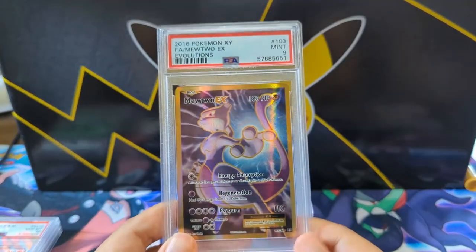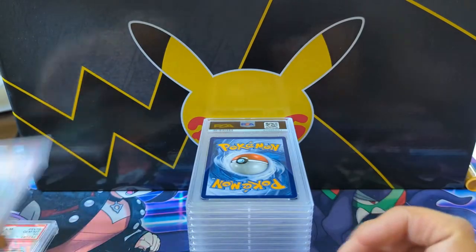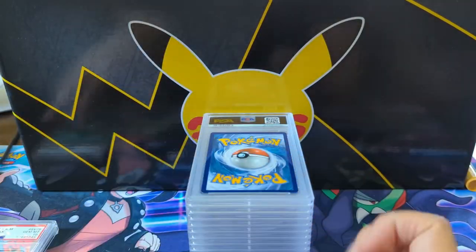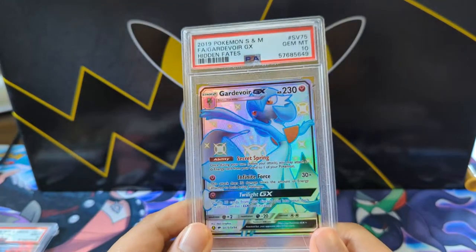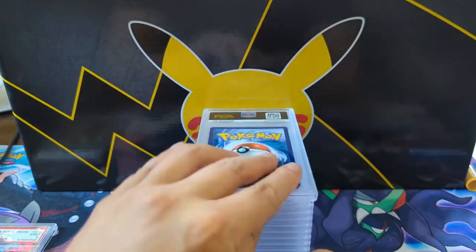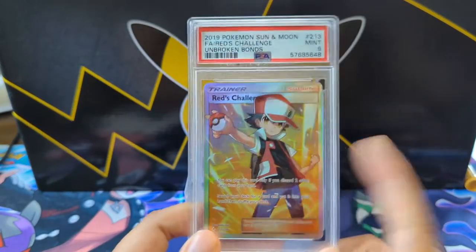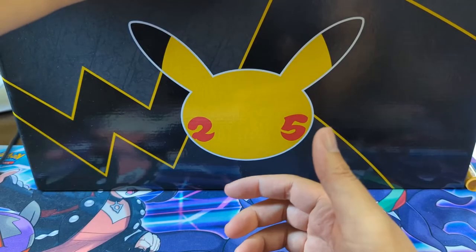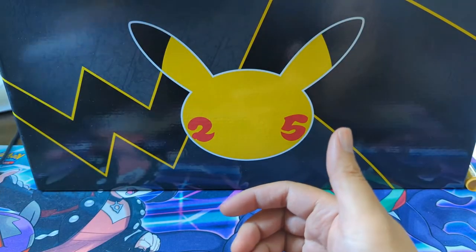We got another one of these Mewtwos, and then Scizor — kind of wrapping up Hidden Fates with some great choices. GX Shiny Gardevoir — gotta have Gardevoir. And lastly Red's Challenge, a little disappointing at the nine, but we did get the Red and Blue card with a PSA 10.